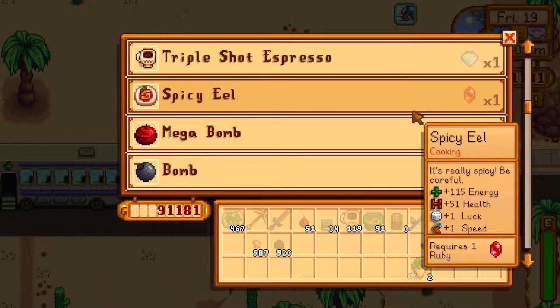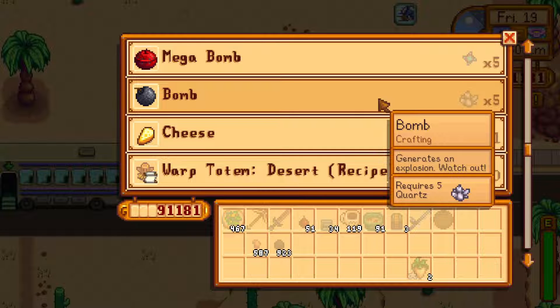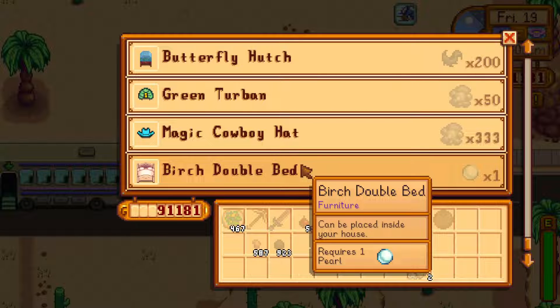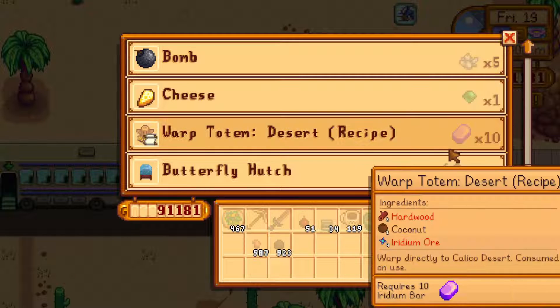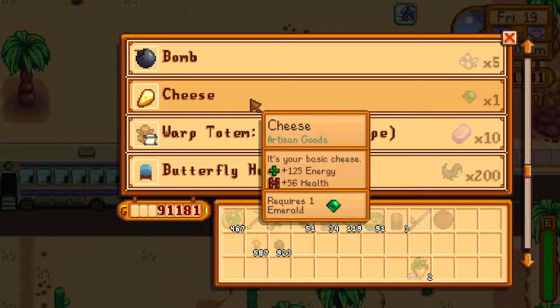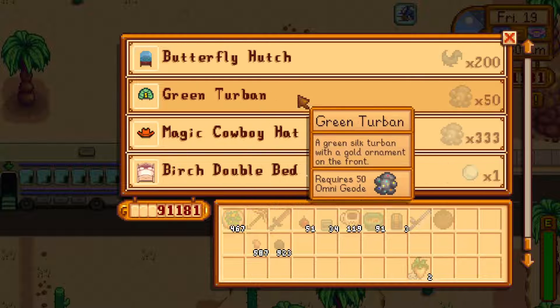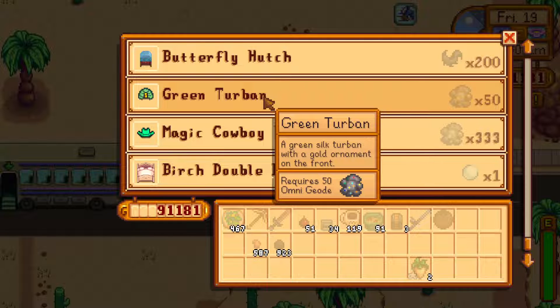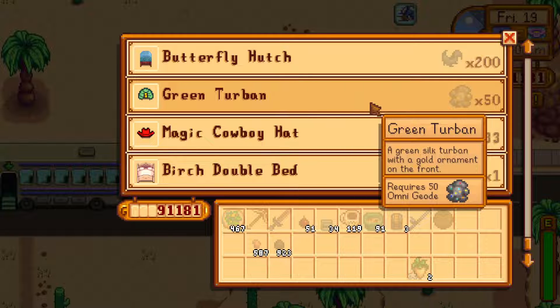Another opportunity to trade one item for a different item. One piece of advice: buy staircases here. They're not in the standard list, but he has a rotating selection of goods that show up on specific days of the week — I think staircases are available on Wednesdays. One staircase at the cost of one jade. If you use a crystalarium, you can duplicate minerals. So get one jade, throw it into a crystalarium, and let it replicate jades forever. Then you can exchange a pile of jade for a pile of staircases on that given day.